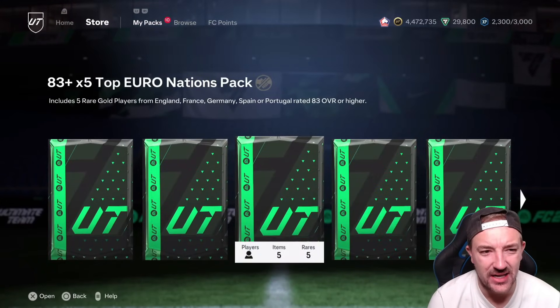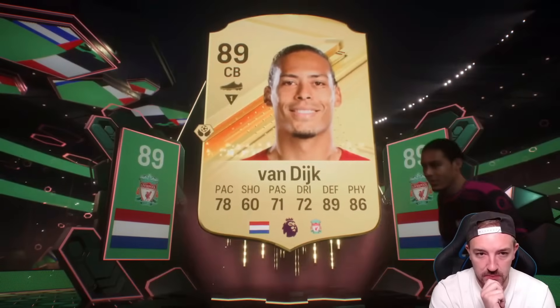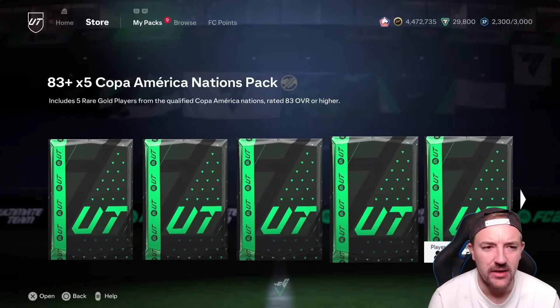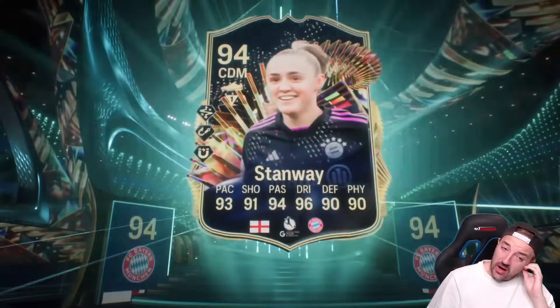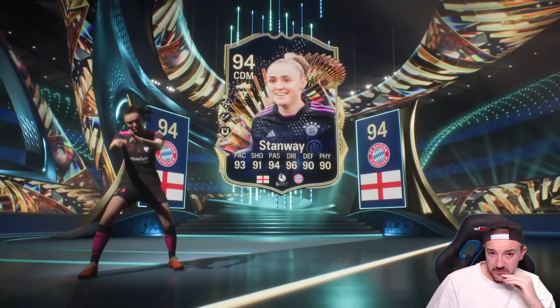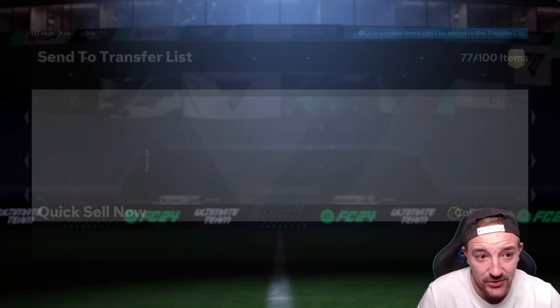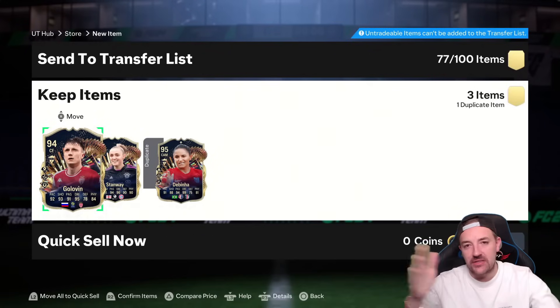Right, in terms of packs, I don't even know if we're bothered with these — we'll do the 87 by 3. Van Dyke — it is a Path to Glory, not a good one. We'll stick all of them up because I think you just sell everything. Tops aren't in packs — they went out today. Right, we'll just do the 94 Tops pack which is untradeable. English CDM — Stanway — you need a miracle. That is not the miracle, and there could be a big plus in behind — no, terrible. Tops pack and pretty good reds overall — rank-one rewards. If you did open your rewards let me know what you got down in the comments below. Thanks for watching, please subscribe to the channel and I'll see you in the next one.